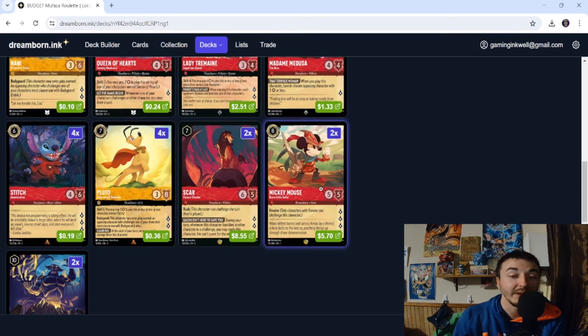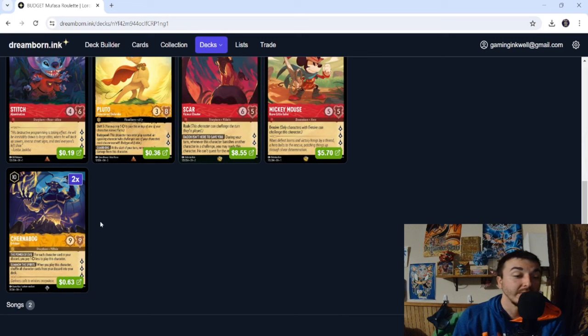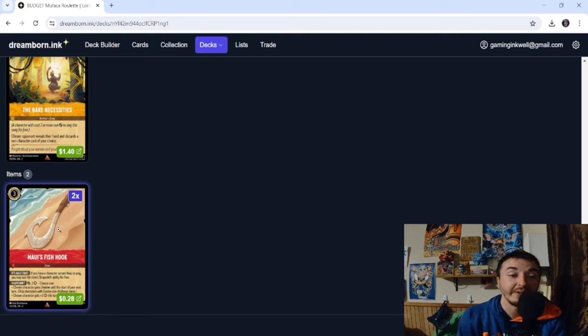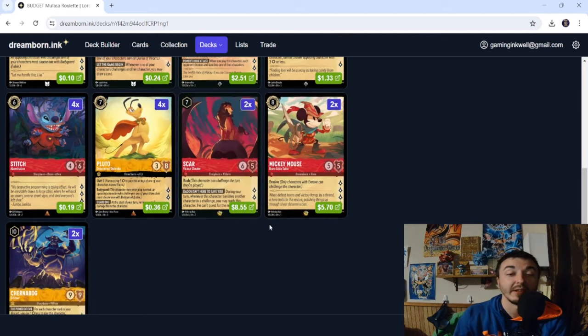Four Stitch because he quests for three and his four-six stat line is solid. Pluto at the high end quests for multiple and you can even shift him. Two Scar is really strong — Rush plus readying himself when he banishes a character, at $17 of the deck budget, six-five stat line, quests for two. Mickey Mouse Brave Little Tailor quests for four, our big hitter off Mufasa. Two Chernabog as a nine-nine questing for three — with all the characters ending up in your discard, he's a massive powerhouse. Non-characters: two Bear Necessities and two Maui's Fish Hook, which gives a character Evasive until end of next turn to protect key pieces like Brave Little Tailor or Chernabog from challenges.